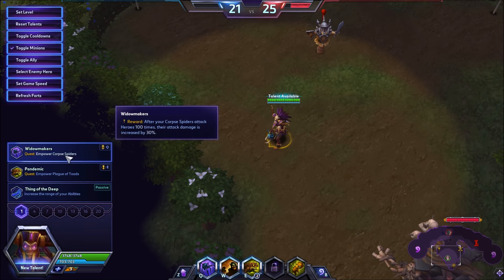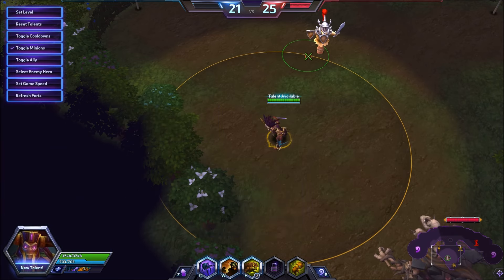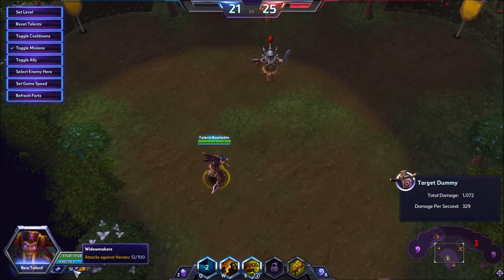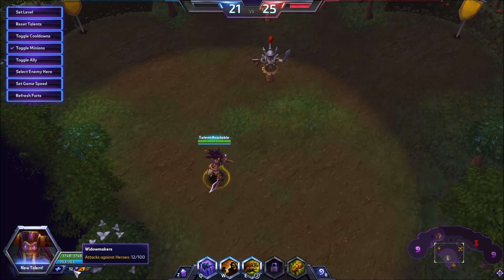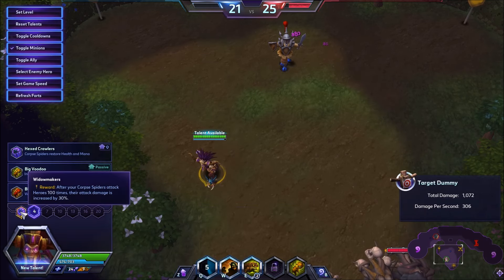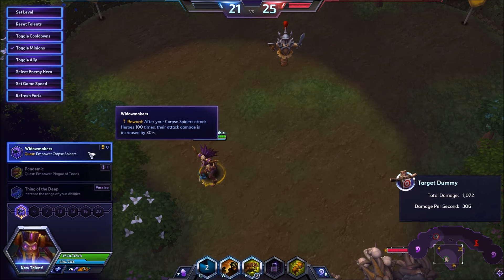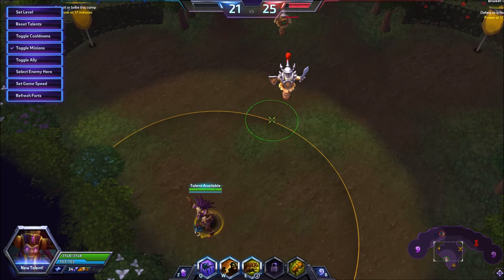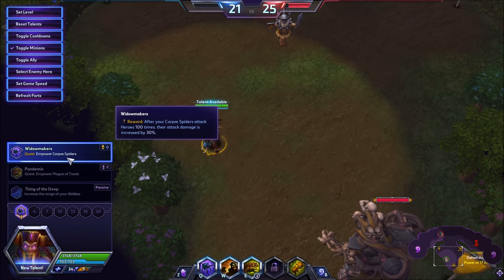Now we're going to talk about talents. At level one we're going to be taking Widow Makers — your corpse fighters, after they attack 100 times, have their attack damage increased by 30. If you take this talent and land a Q on somebody, you get four attacks out of each spider, and you have three spiders, so you get 12 stacks. You only need to hit about 9 to 13 times to get your stacks. It's really good on maps like Cursed Hollow when someone's trying to channel. Thing of the Deep is still a pretty good level-one talent on maps like Towers of Doom — you can throw your Q from really far away — but if you want the most damage, Widow Makers is what you want.